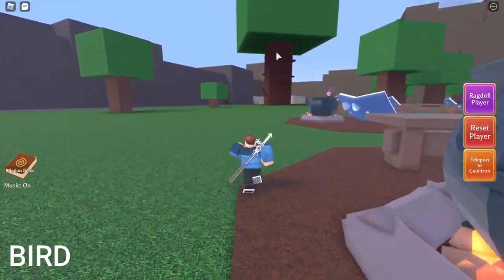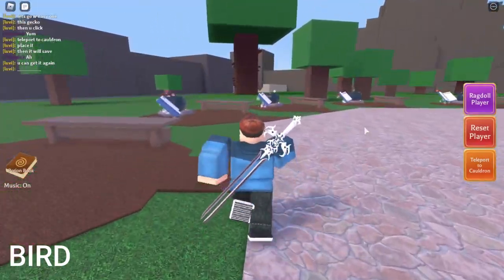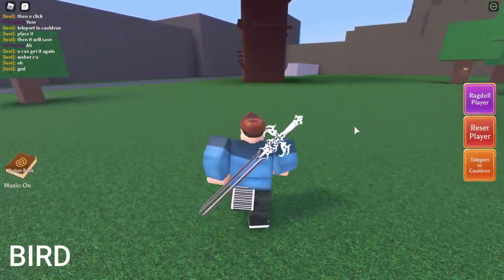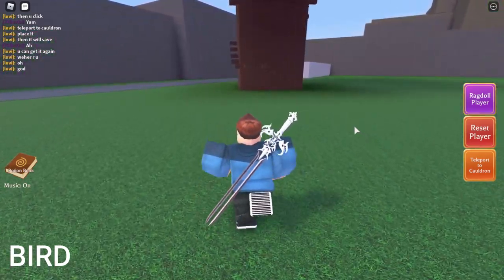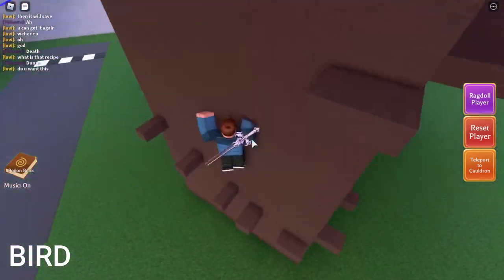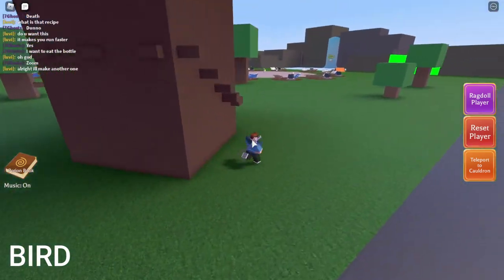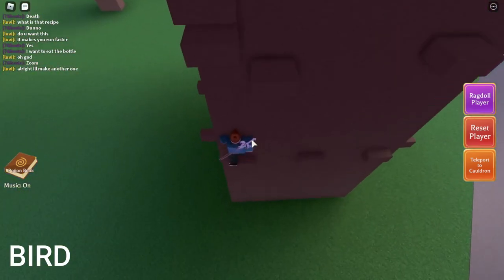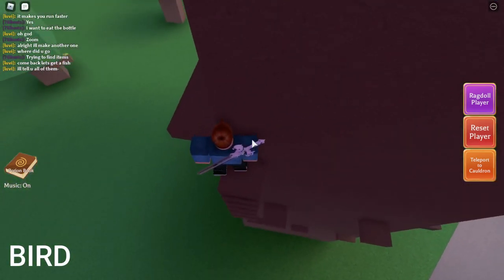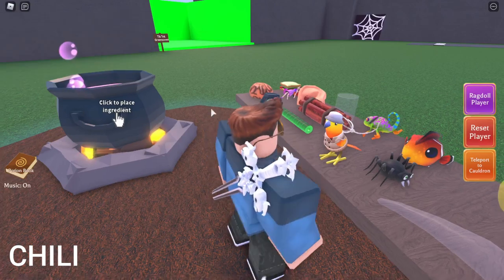Okay, the next ingredient is the bird. For the bird you just want to find the biggest tree — you can definitely see that is the biggest tree. There's an obby at the tree and you just want to finish the obby; the bird should be all the way at the end. Finally, here's the bird!